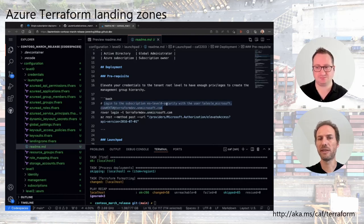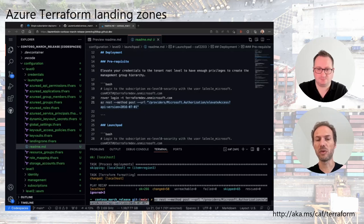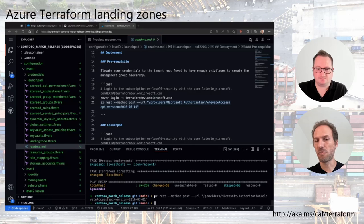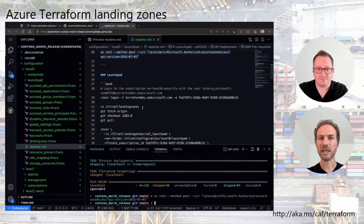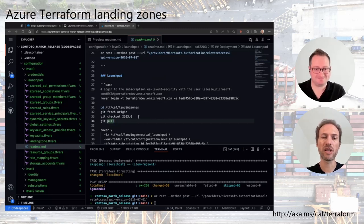The documentation is also updated, telling you which subscription to log into and with which user. Following the readme for the launchpad, the first prerequisite is to elevate the current user to the tenant root — required to deploy enterprise scale. You need to be a global admin. And don't forget: if you go to '2204' in the future, you need to match the right branch because that is the versioning of the code.